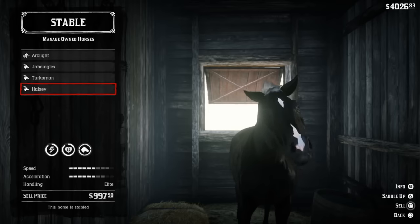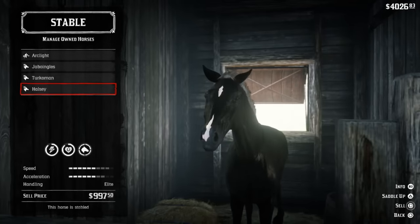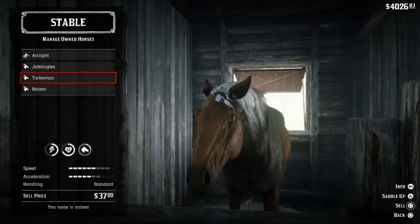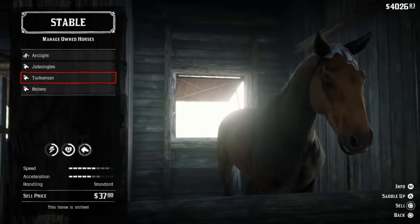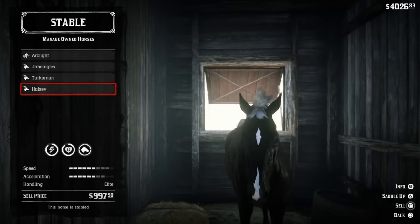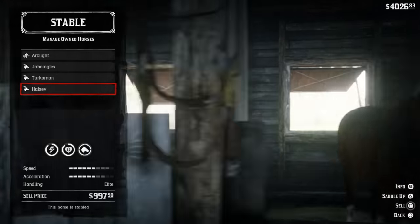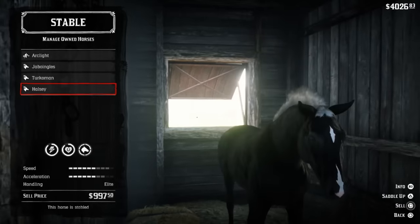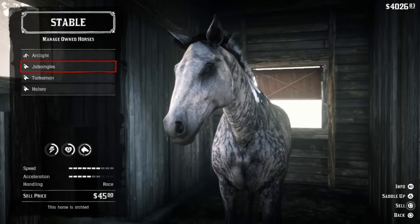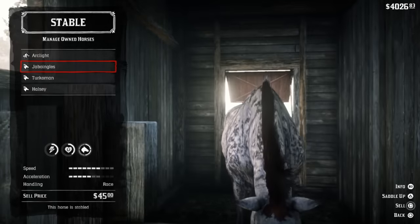I also wanted to compare the sizes of this horse compared to the Arabians. We've got our black Arabian here, and you can see it barely goes above the window in the back. And if we switch to the Turkoman, you can see it's a significantly larger horse, and it's beautiful — it looks a lot better than the Black Arabian, especially with that hair color. We can switch back and forth to see the size difference. A lot of people don't like how small the Black Arabian is. The Brindle Thoroughbred is visible here, and the Turkoman is just a little bit shorter than the Brindle Thoroughbred.